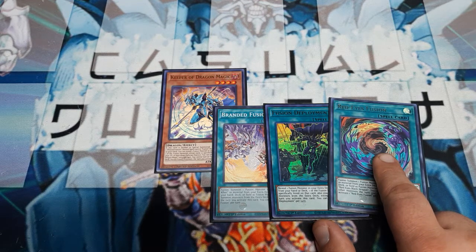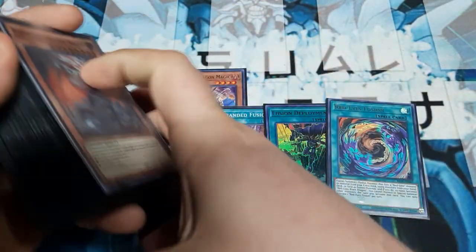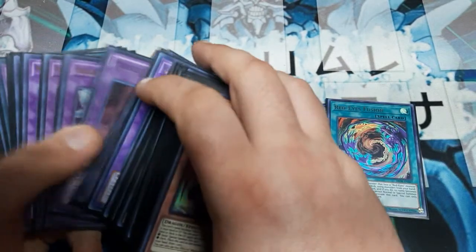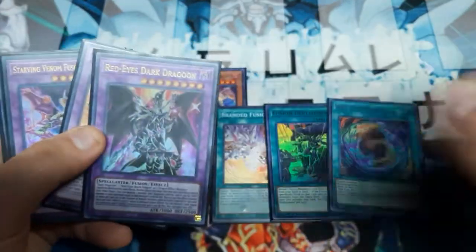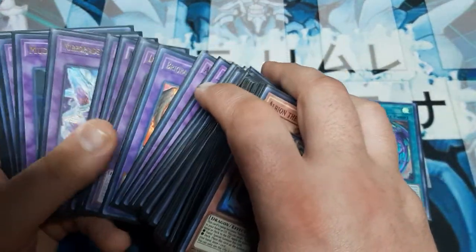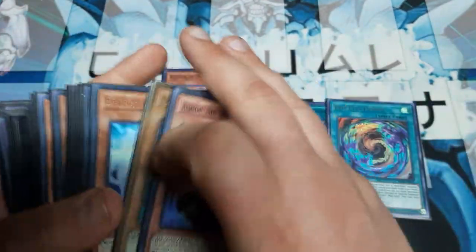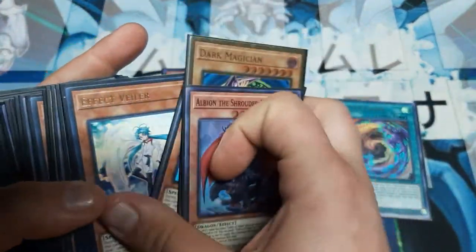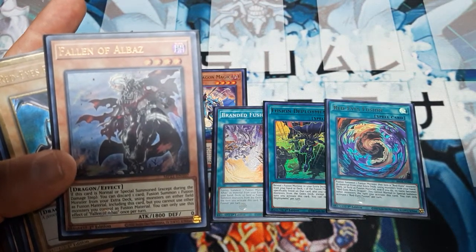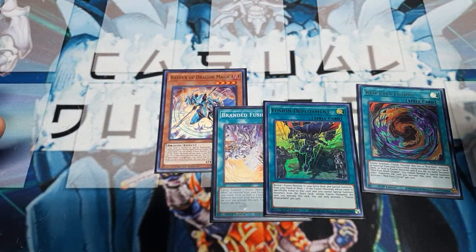You can grab Fusion Deployment, Red-Eyes Fusion if you're going to play Dragoon, which was all very useful. With the deck still here, what we were able to do is make sure we could play Dragoon, add him to the deck for consistency, play a bunch of dragons, and use Fusion Deployment to immediately find Albaz and special summon him from the deck.